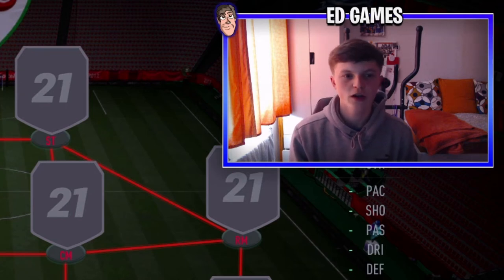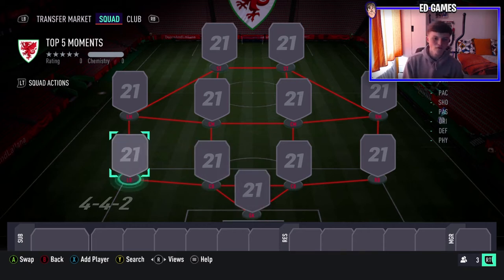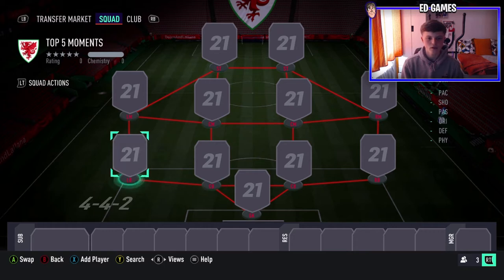Welcome back to another video. Today we have top 5 Icon Moments under 1 million coins. I've done under a mil normal icons and under 500k normal icons, but today we have Icon Moments because everyone wants an Icon Moment in their team. The cards look insane, the dynamic images all look pretty good. These are the meta players on the Icon Moments list under a mil.